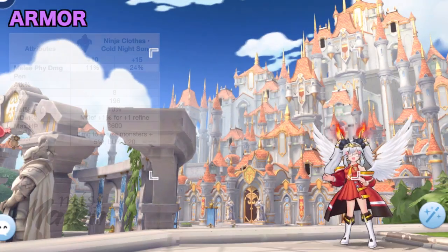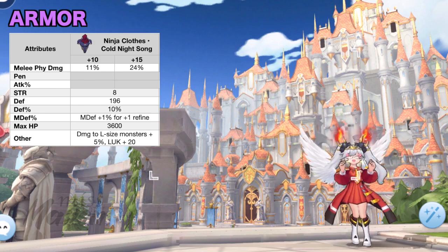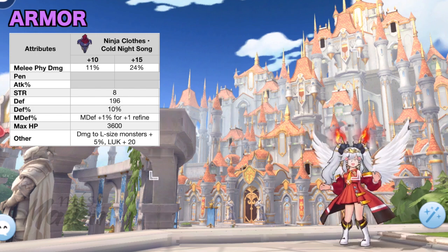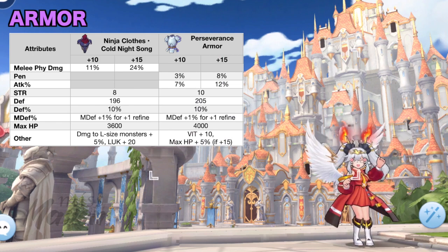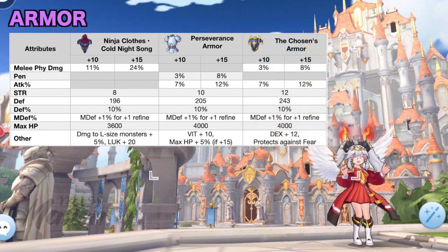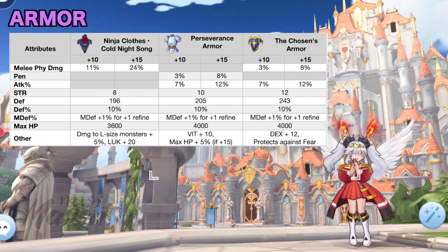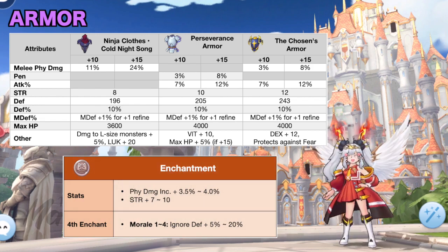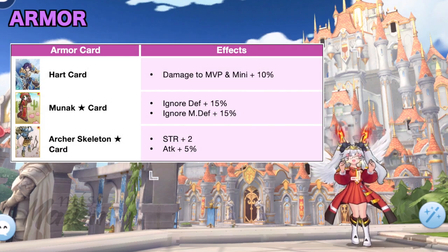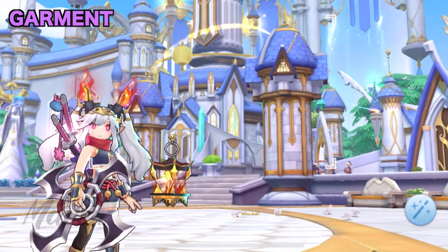For armor, you may use the ninja clothes cold night song since it can trigger the insight effect of Minoru's card. Aside from that, it grants a very high melee physical damage percentage. Other options are Perseverance armor for more pen and attack percentage, or the Chosen's armor for more strength, DEX, melee physical damage, and attack percentage. For armor enchantment, aim for a high PDI or strength stat and Morale for 4th enchant. For armor cards, you can use any of the following cards.